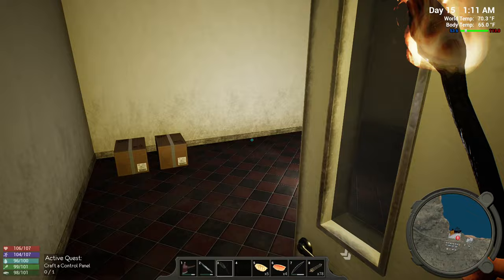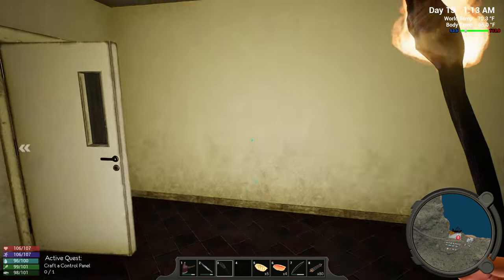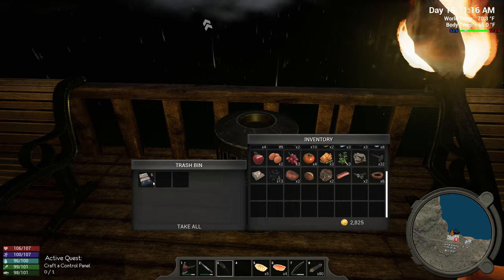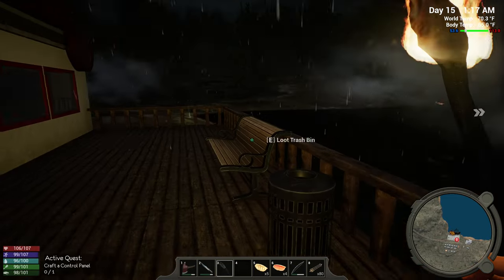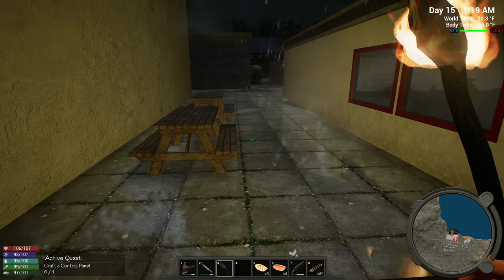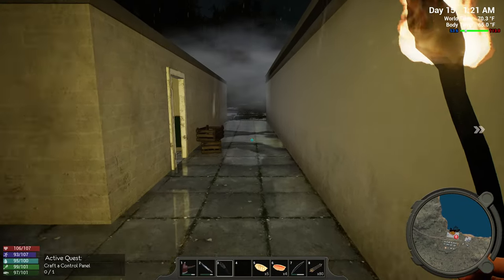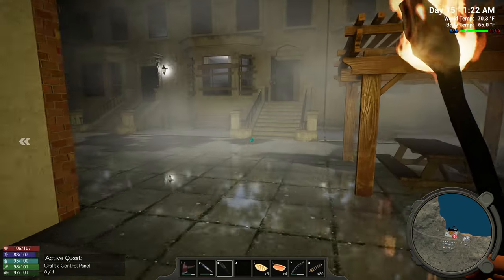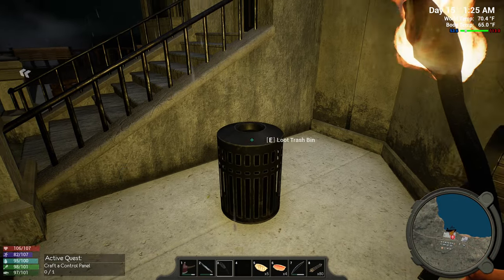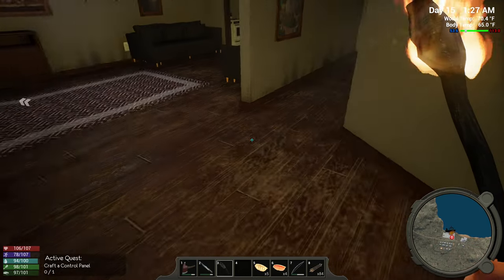A lot of stuff in that one. More arrows, I'll take those. Not much there. Cement. Searched all of these. The power is still on — I've been in that one. Gas station. I guess we could search these houses now, right? Search everything until the sun comes up.